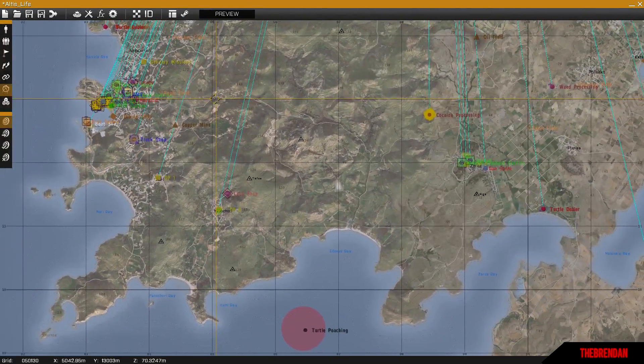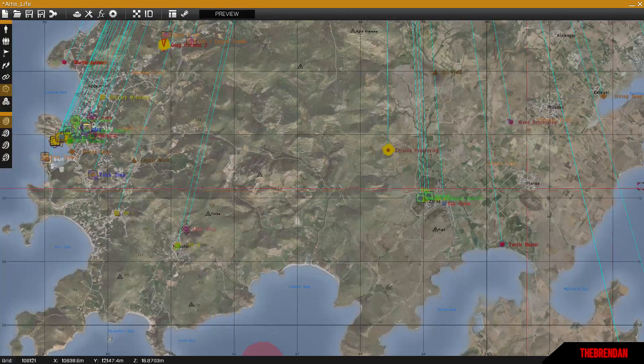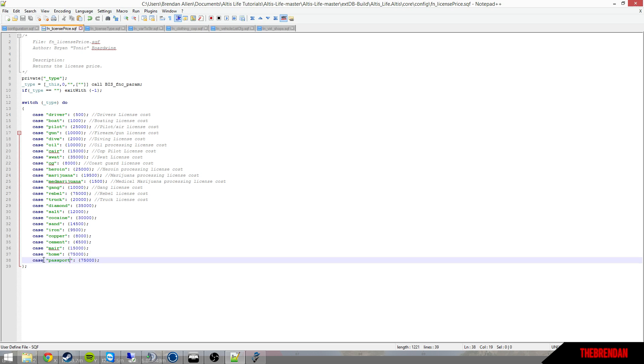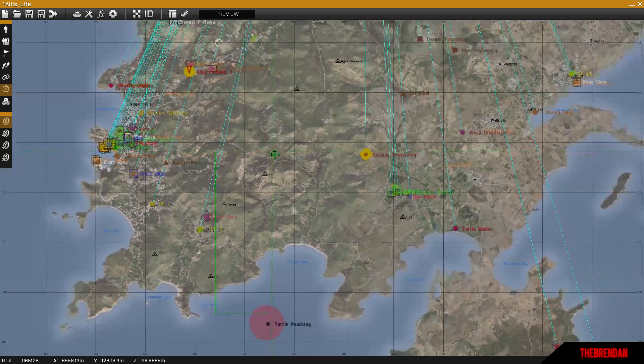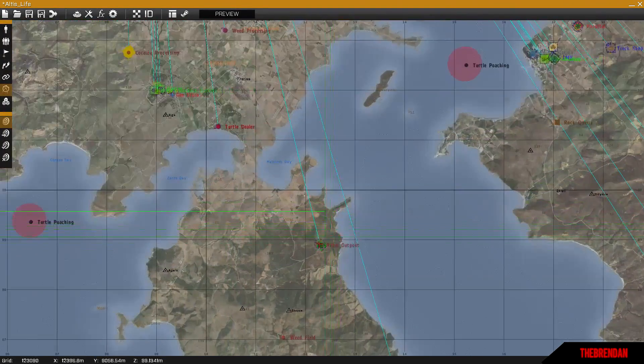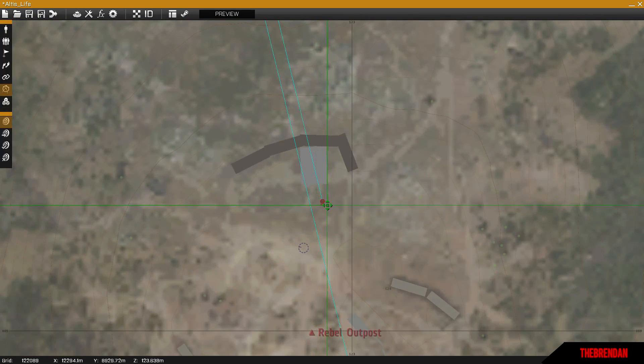Also, when you go into the license_price config you'll need to change the price as well. Go back to license_price, find passport, and change the price right there — that's what will reflect in the shop.